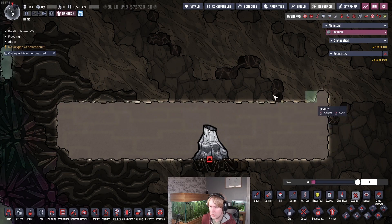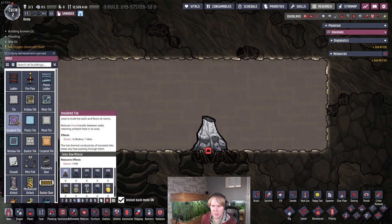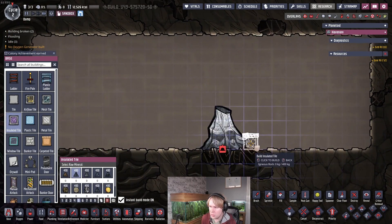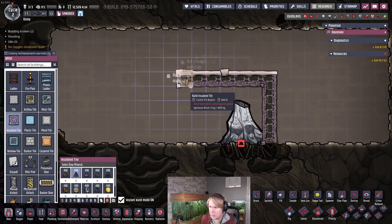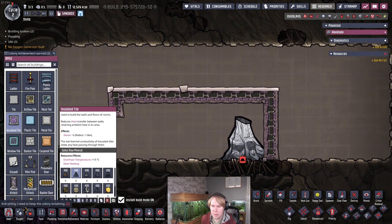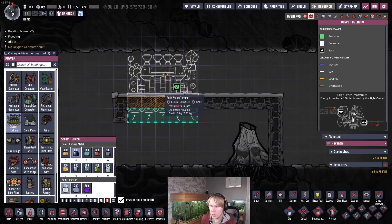We'll clear out some more space — it doesn't take a huge amount. We're going to put down some insulated tiles to contain this volcano and its heat. We'll put them on the neutronium tile here. The volcano will always spawn slightly to the left. You go four tiles high and make a sort of 10-wide strip like this, and we're going to put two steam turbines on top. Because the aluminium volcano generates so much heat, I'm going to actively cool these steam turbines.